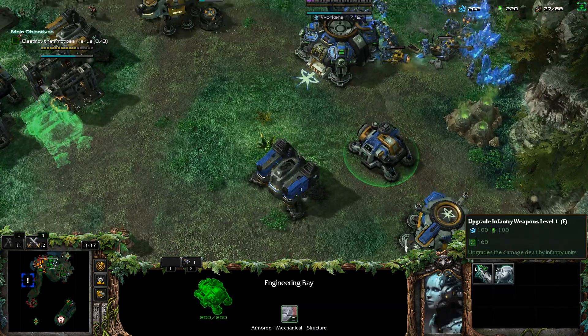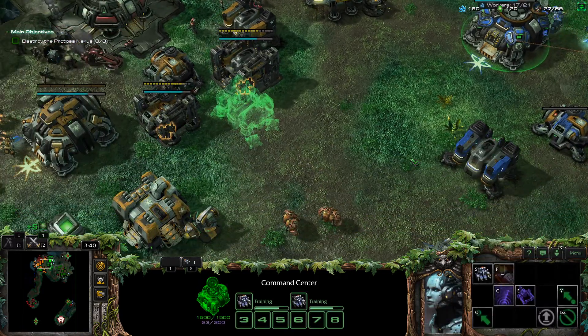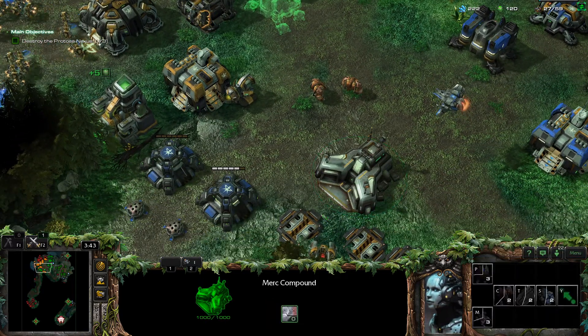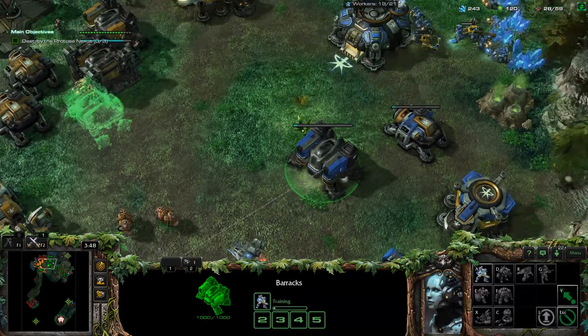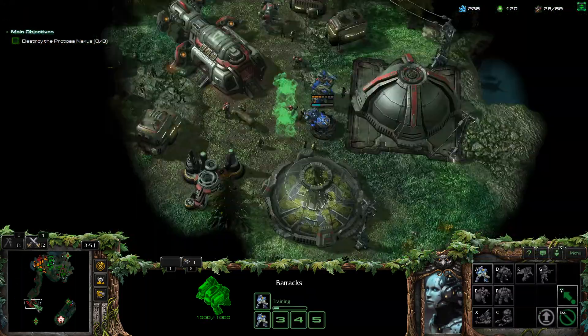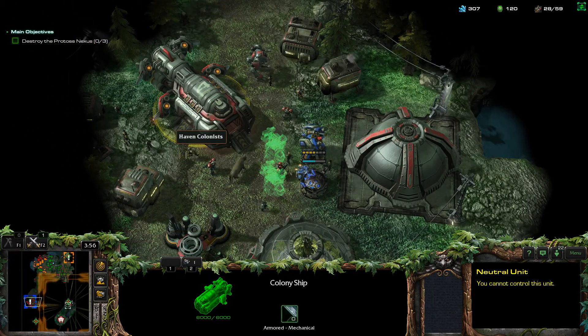Do we lose if all the civilians die? No — we lose if we don't destroy the ship. So it doesn't matter how many civilians die? No, because they don't die — they escape. They're loading into the ship.